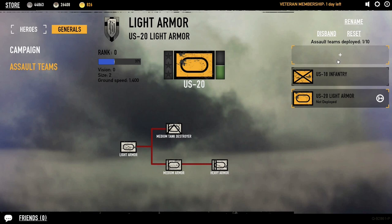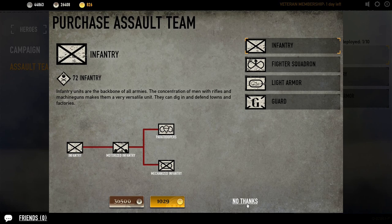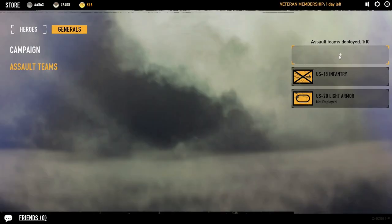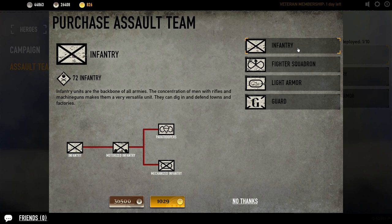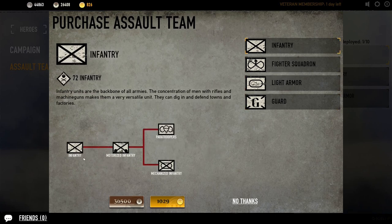Let's look at the Assault teams and what options are available. Click on that little plus mark there to buy a new Assault team. You've got four main groups: Infantry, Fighter Squadron, Light Armor, and Guard. Under Infantry you've got basic infantry — the grunts — motorized infantry that can get in buggies and jeeps, mechanized infantry which can also move around in vehicles, and paratroopers who parachute in behind enemy lines and can grief bases.